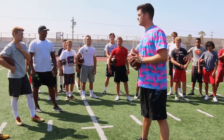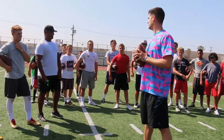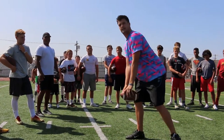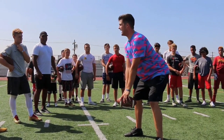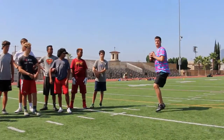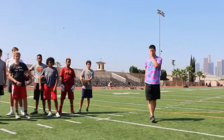All right, let's go: double right, F counter, purple four Peter, Y south, F below — on one, on one. Red 80. Red. Play action. Safety tunnel's not there, they fall in. Throw it to your whip route.